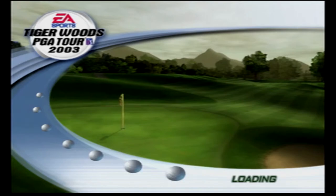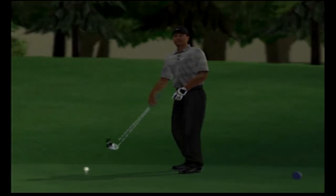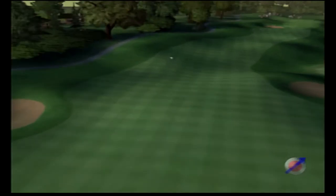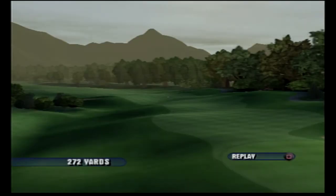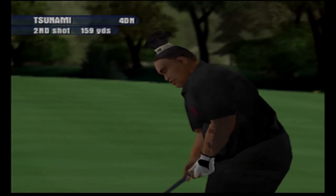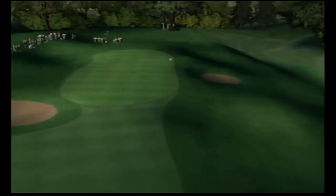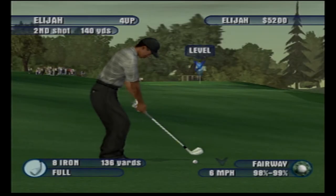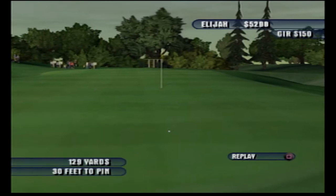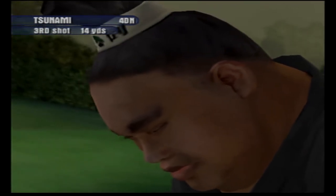Me and my dad both hit it — I play from the blues which is all the way back, he plays from the lights. I hit it and it went right; he hit his and it went right too. We're lying three inches from each other, which is hilarious. But to go for the green, we have a tree in the way. He aims a little left trying to go left to right, ends up just staying left, so he's off the green. I'm 185 out, so that should be a small 5 hybrid.